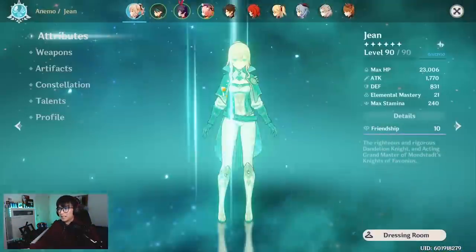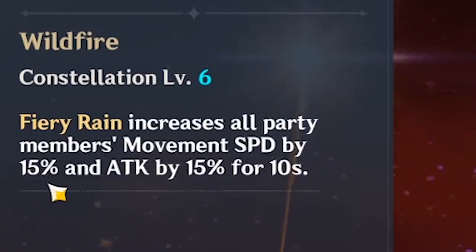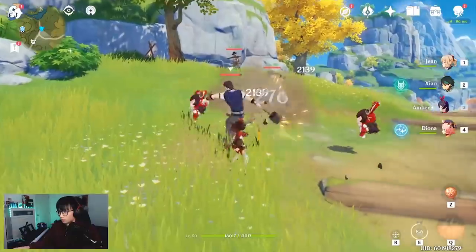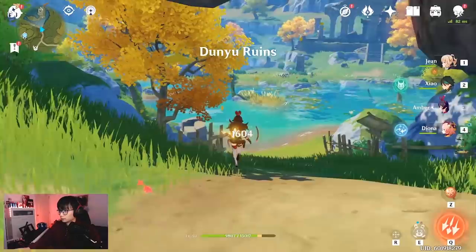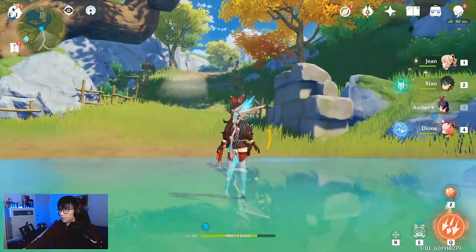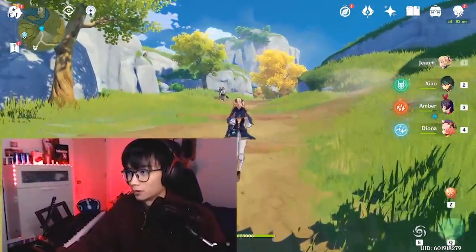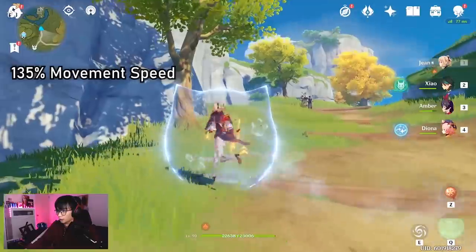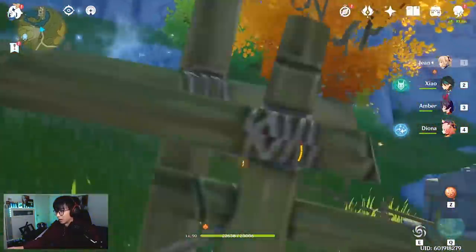Let's spice it up again with Amber's C6 constellation — that's another 15% movement speed increase when she uses her ultimate. I need to charge her energy first, so I'll say hello to the fire dolls. Alright, we have the ultimate. Combining Anemo resonance, Diona's shield buff, and Amber's C6 ultimate gives us a total of 135% movement speed — let's go!